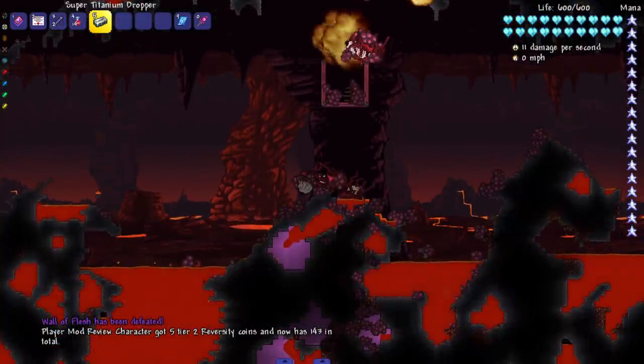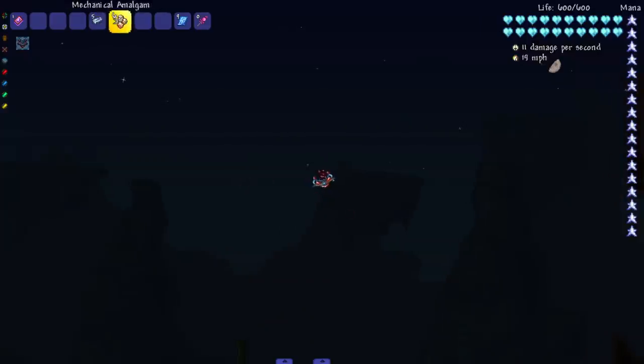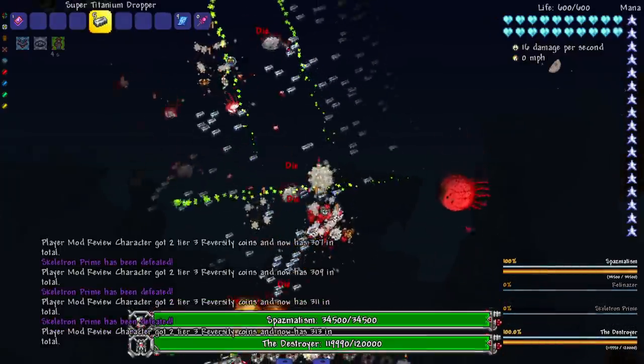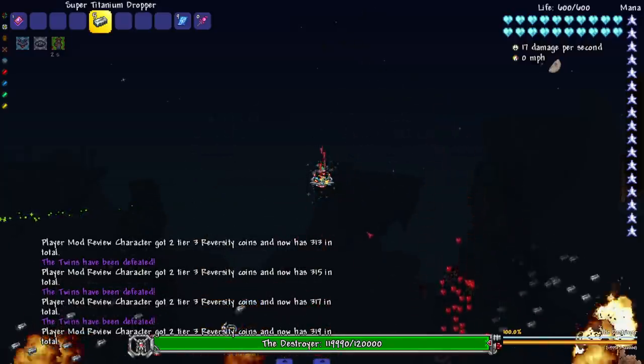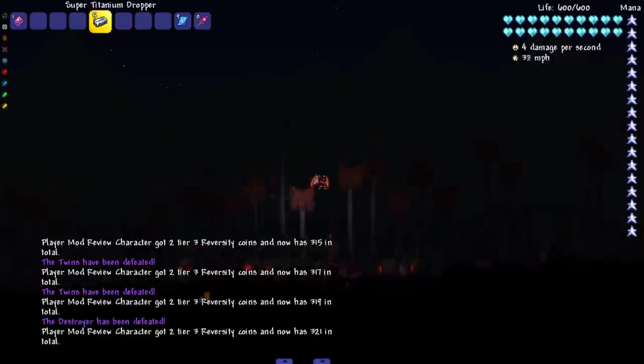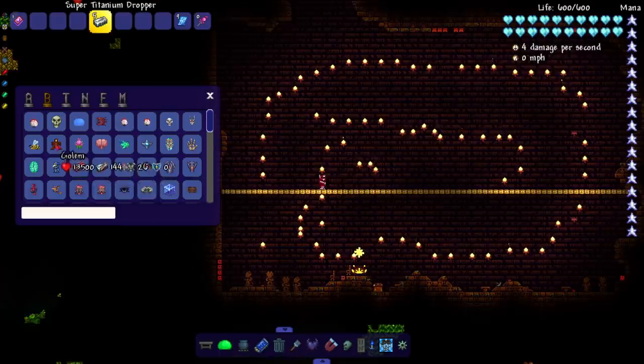Wall of Flesh — boom! I'm interested to see if the weapon actually goes through walls, and it kind of does. It depends, kind of like the Star Fury. Mech trio — I'm ready to just drop some bombs on them. There we go. The weapon kind of homes in a little bit; the Destroyer somehow died even though he was way over there.